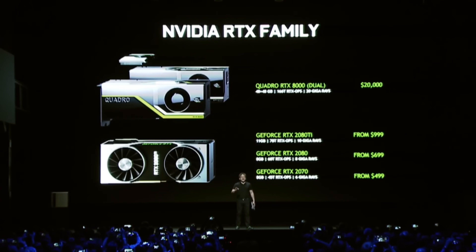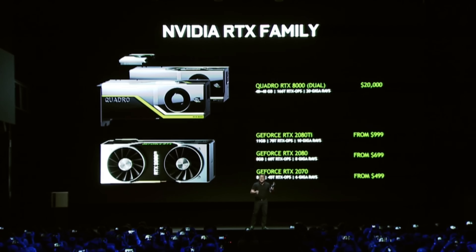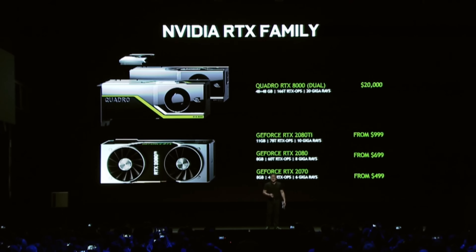So there you have it — the new RTX graphics cards. The 2080 Ti starting from $1,000, although the Founder's Edition is $1,199. The 2080 is $699, with $100 more for the Founder's Edition. And the 2070 is $499, again $100 more for the Founder's Edition. Some interesting pricing.